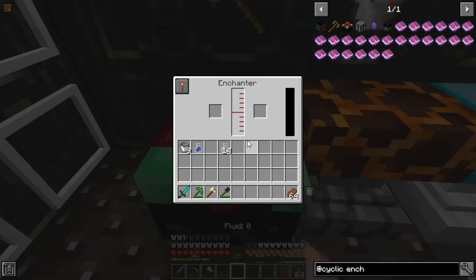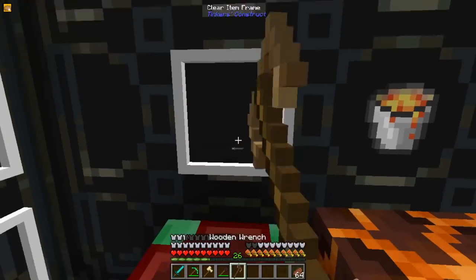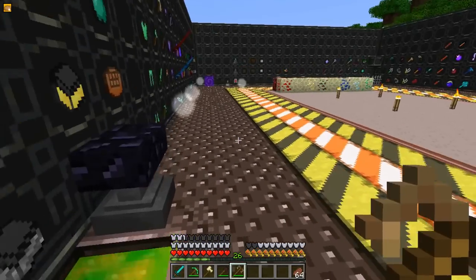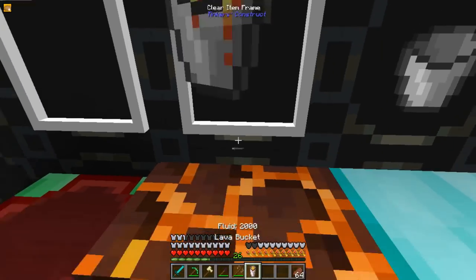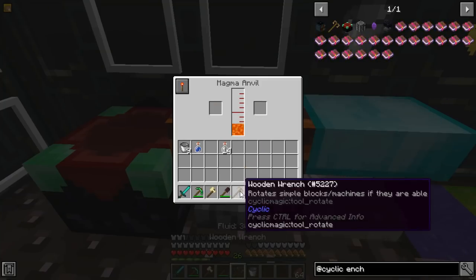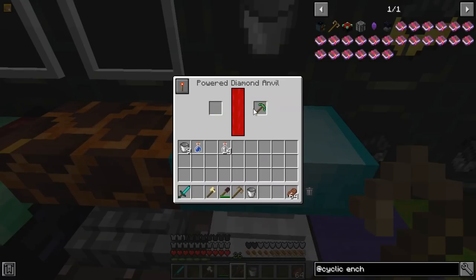Let's move into the blocks. The Enchanter works with Fluid Experience — you put in an item and it will automatically, using some power, turn it into an Enchanted Item. The Wrench from Cyclic allows you to rotate some blocks. The Magma Anvil will, with the use of Lava, repair your tools. The Powered Anvil will use power to repair tools.